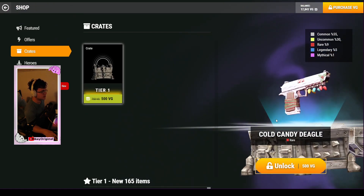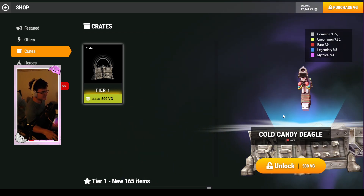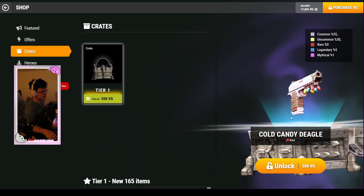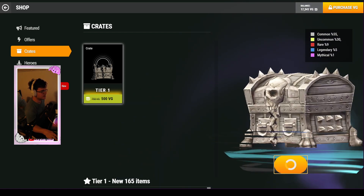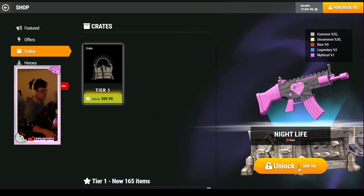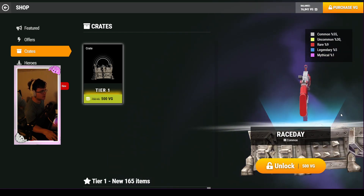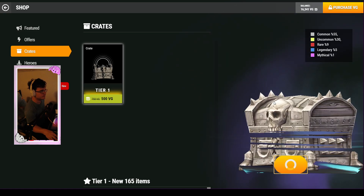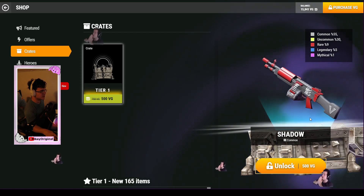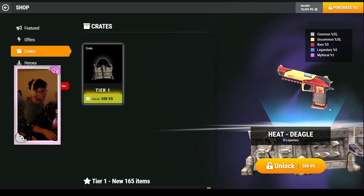Let's see — yo, did we just get it again? Two time, two time! Oh my god, this looks so good. Literally best looking skins. We got nightlife — okay, I like it, pretty cool. Race day — a little plain, I think I've seen a black and white version of this maybe. We got nightlife again. We got shadow. Hoping for a mythic — we got heat deagle, heat deagle is cool. Very cool.